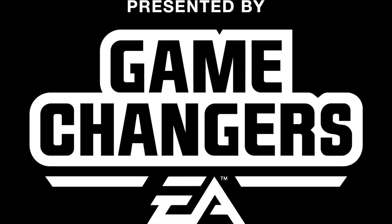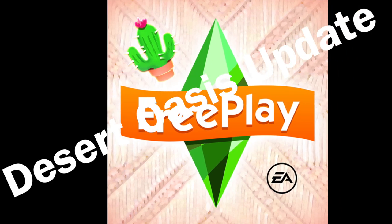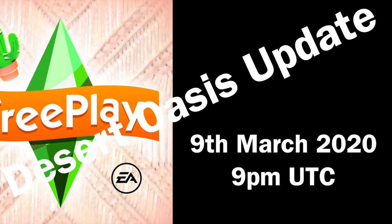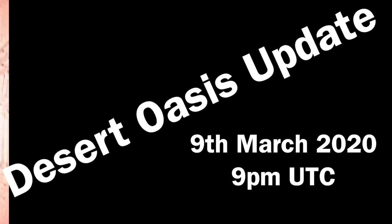This video was made possible by EA Game Changers. Thanks EA. Welcome to the overview of the new update in Sims Free Play. The new update is called the Desert Oasis Update and it is going to come live into our games on Monday the 9th of March at 9pm UTC time. You'll have to change that to your time zone to find out when the update is going to come live for you depending on where you are in the world.